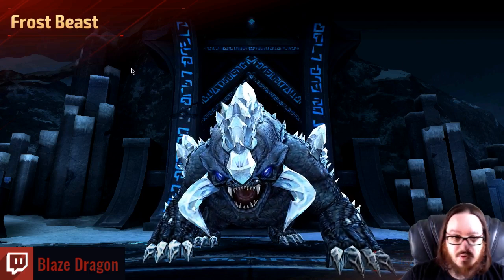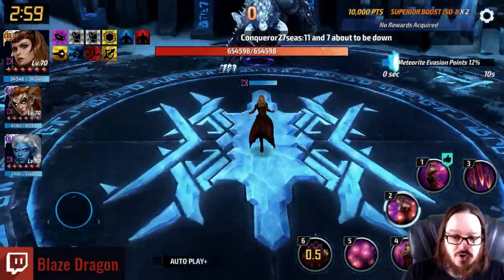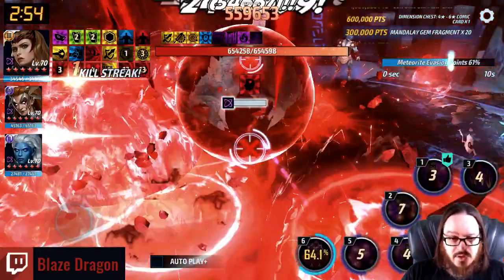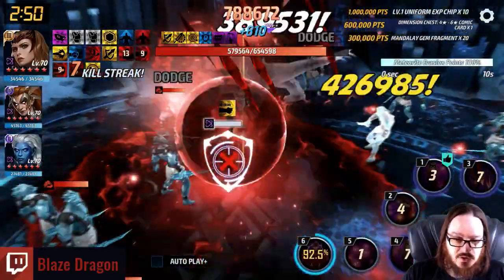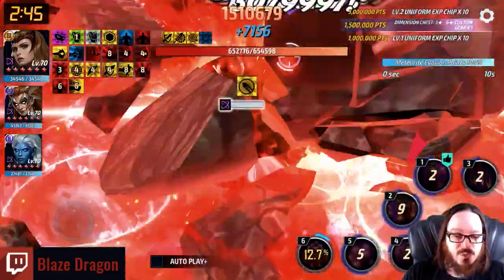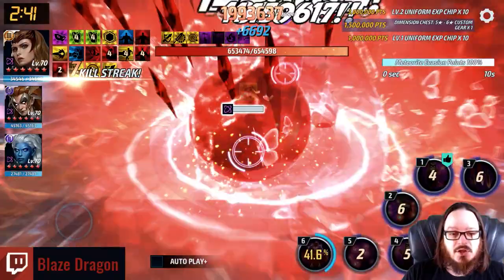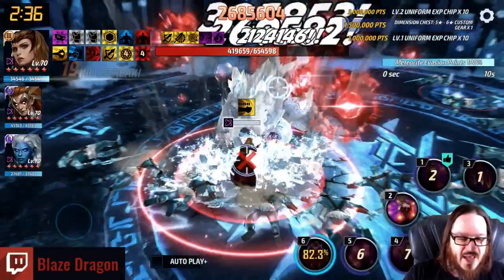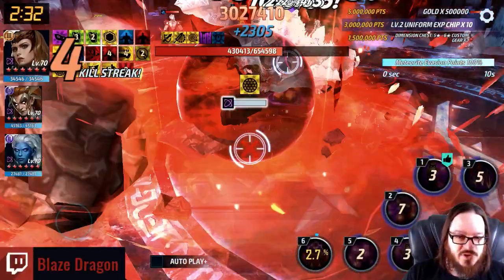Let me show you this in action and then I'll give you additional information like what team up I'm using and why, and how my account is built. Make sure you're using all the skills as quickly as possible — there's no order here. Anyone who tells you there is an order for Scarlet Witch's skills is wrong. It's worth noting you have to slam on the ground for six, and also for three — if you delay three a little bit so the shards start falling, you'll actually do a bit more damage.